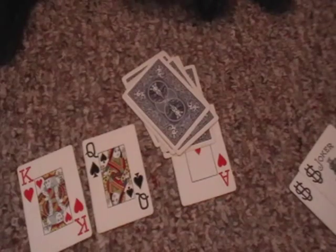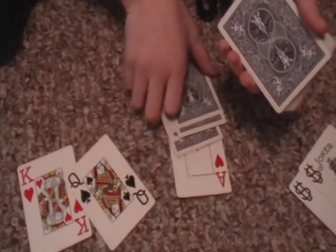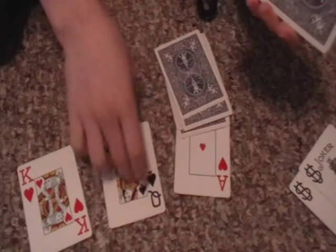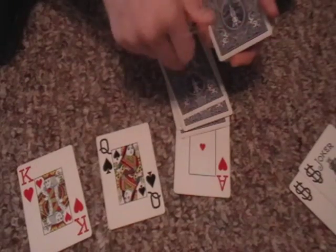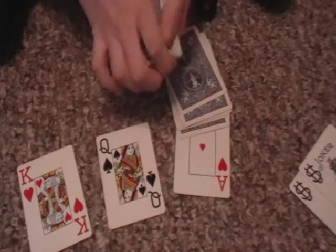The 21st card down is going to be... let's see. There is a 9 right here — the lowest number is 1 — so 9 minus 1 is 8. The center card is a spade; the opposite of spades is clubs. So the 21st card down is going to be an 8 of clubs.